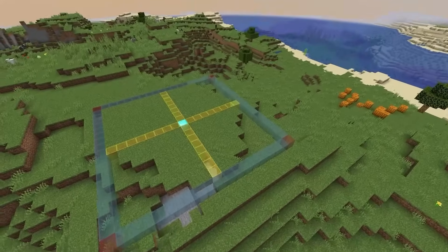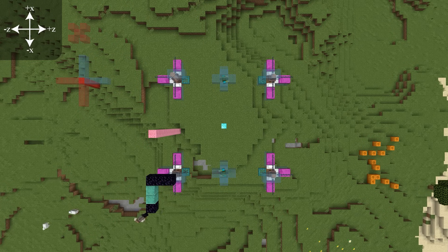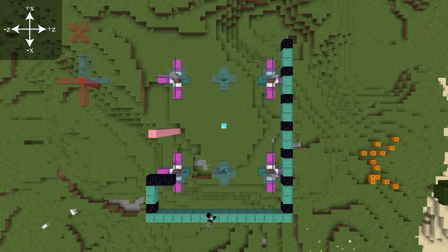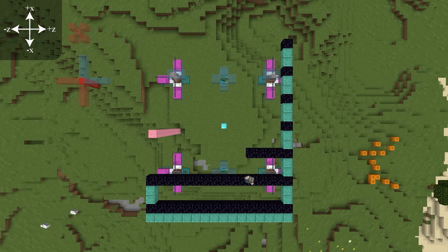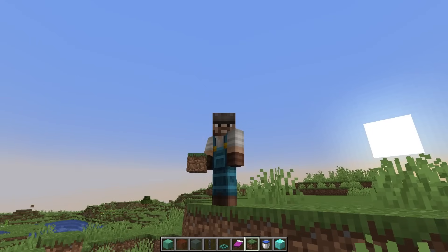First, you need to find a good location. The farm is 19 by 19 blocks wide and long. The farm was designed with orientation, i.e. direction, in mind. So best practice is to follow the recommended orientations, but if you don't, no fear — it will still work really well anyways.